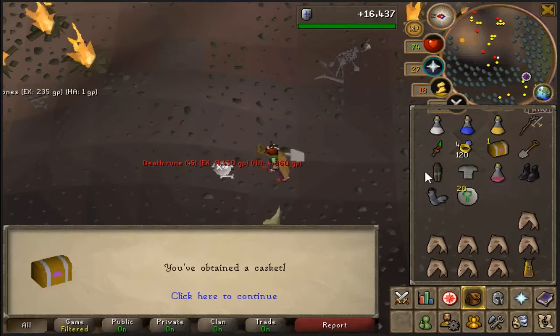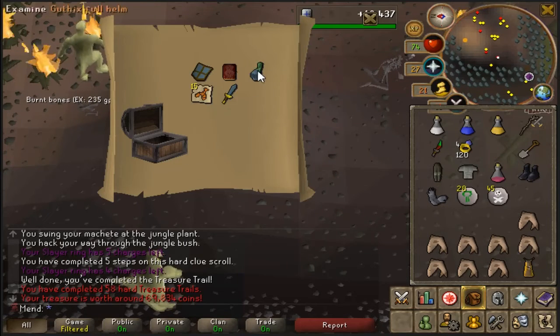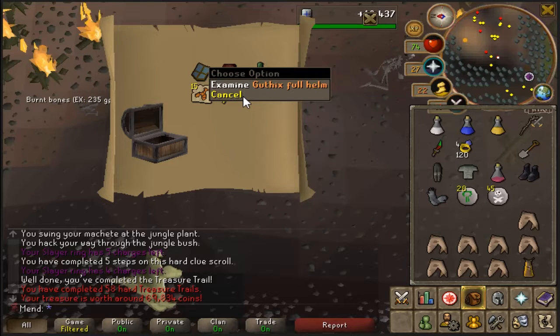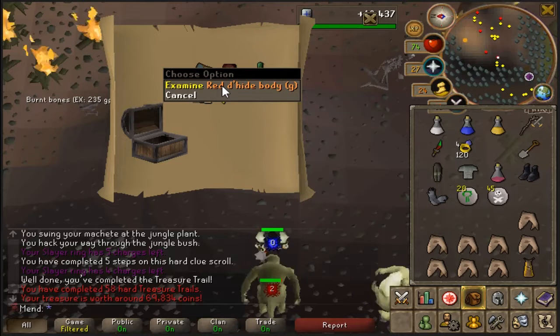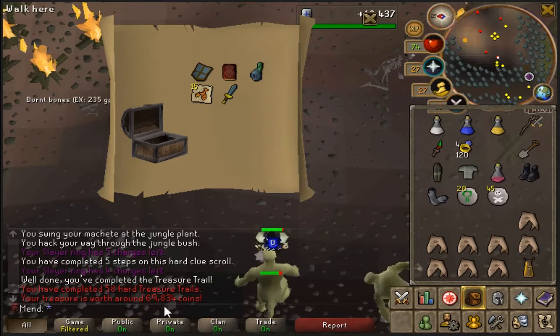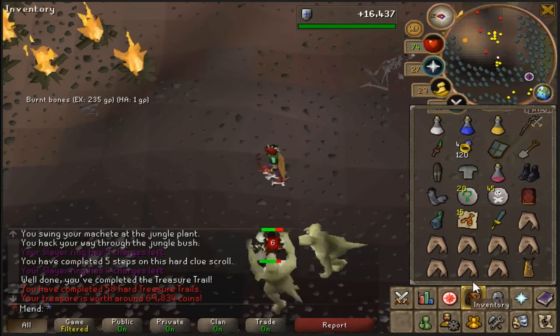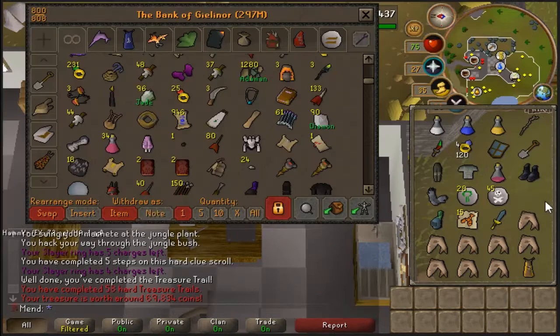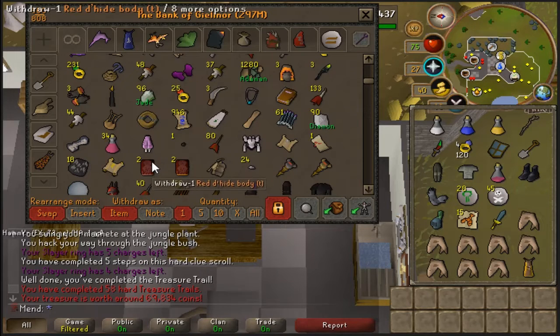This should be the last step of the clue. There we go — easy. Just got the casket. Let's get something good. Oh — that's my second piece of Guthix armor, which is actually quite cool, because when I get the full set I can store it, and that's a unique as well. The value is 69,000 GP. Never mind — I lied. I actually already had the gold-trimmed and the trimmed, so I have two of each now. Unfortunate — I thought it was a unique.